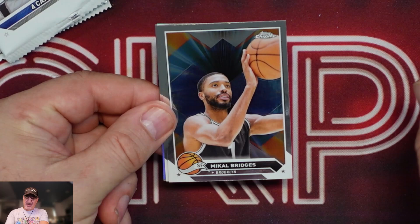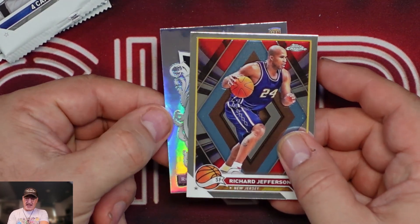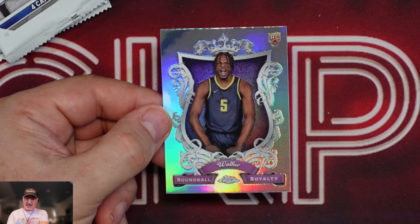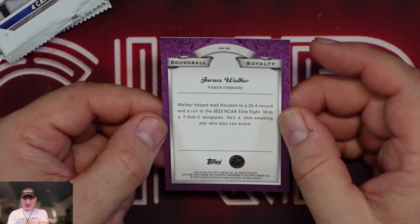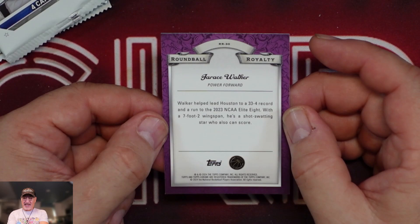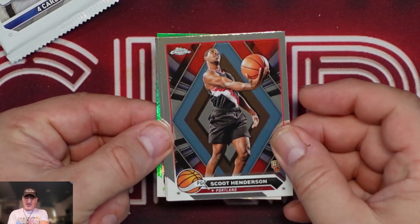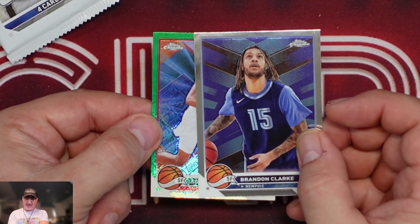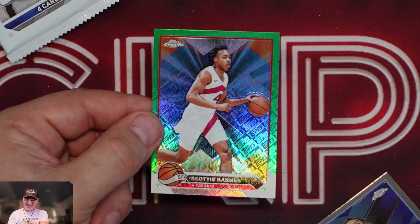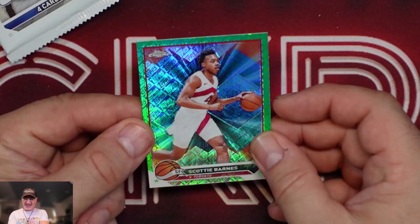Batum, Bridges, Richard Jefferson, and a Round Ball Royalty of Walker — he's seven foot two wingspan. Another green in the back. Scoot, I like Scoot. Brandon Clark, and our green is Scotty Barnes. I thought I got another Scoot, but it's Scotty Barnes on the green.